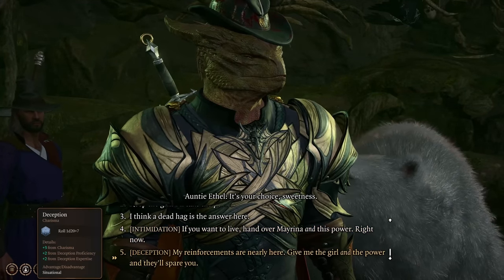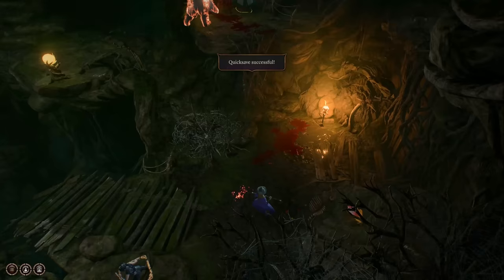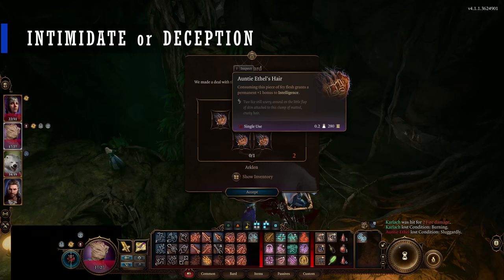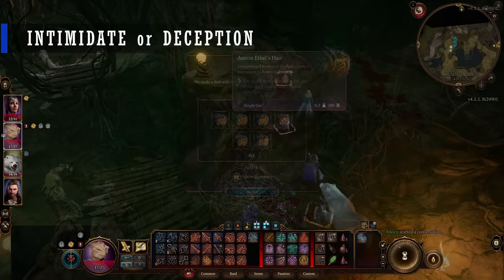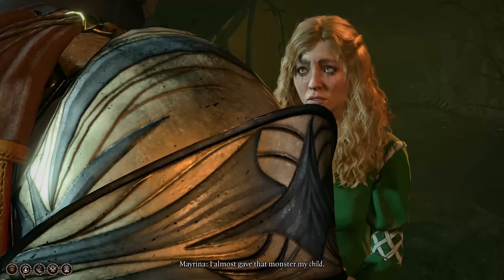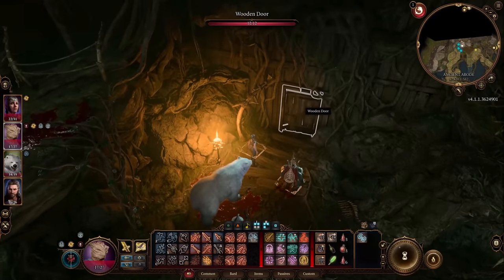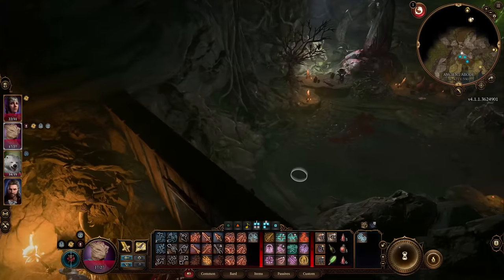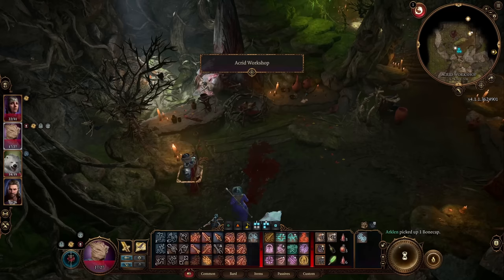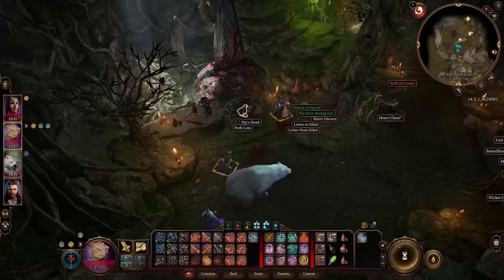You will receive a permanent stat increase of your choice and save Mirena — this is the outcome you want. She will give you the stat of your choice in the form of hag hair, so choose wisely. Make sure to talk to Mirena after the witch's dialogue. Then go in the door down here: there is a wand called Bitter Divorce — make sure to take it. There are potions on the ground that give you debuffs, so I don't bother with them. Pick up the note and read it for the lore, then pick up the Ever-Seeing Eye and the Staff of Crones.